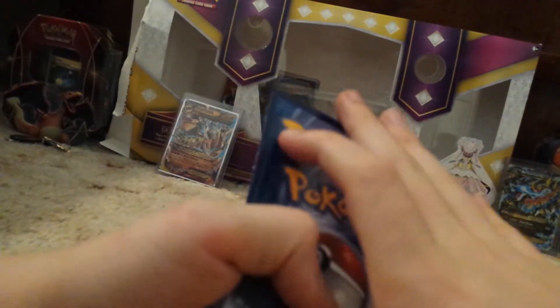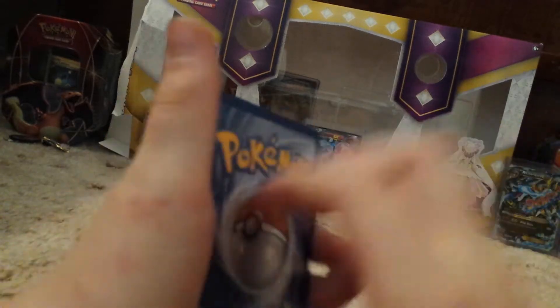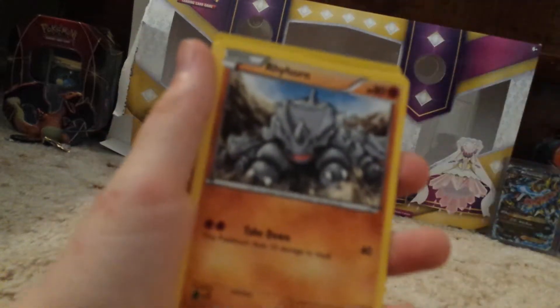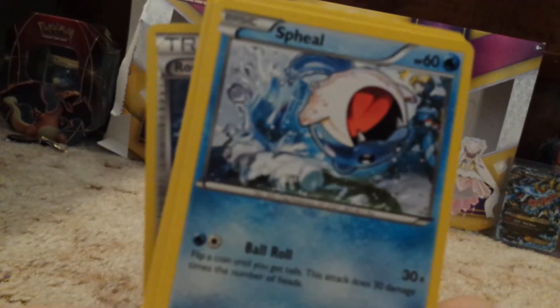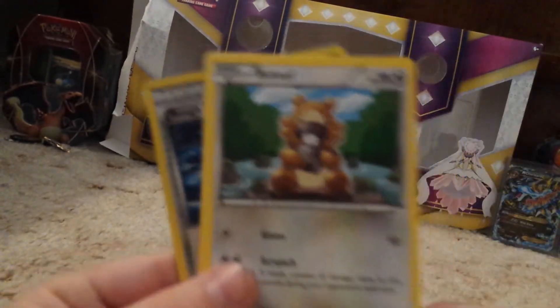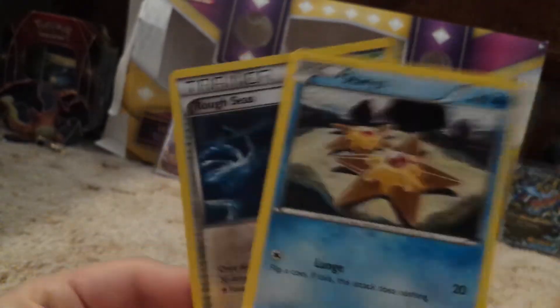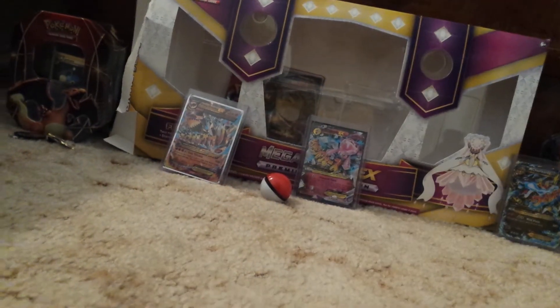We're gonna put three to the front and then put a rare right there. We have a Linoone, Kyogre Spirit Link, Kakuna, Ride Horn — oh, the camera's not in focus. Okay, it's Feebas, Lotad — still not in focus — B-doof, Star, Rough Seas reverse, and our rare is Stormy Seas rare.